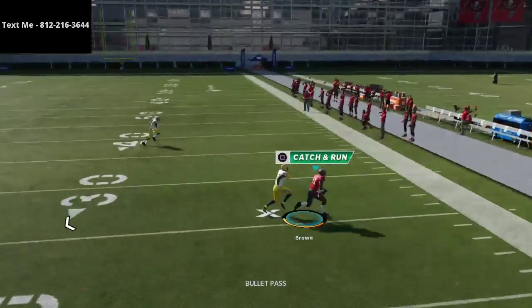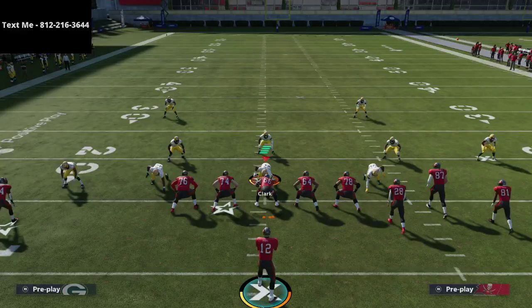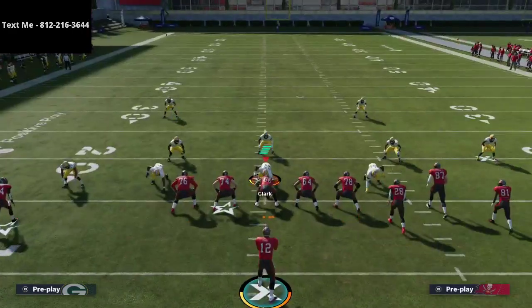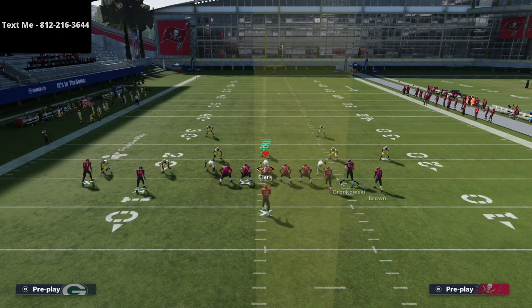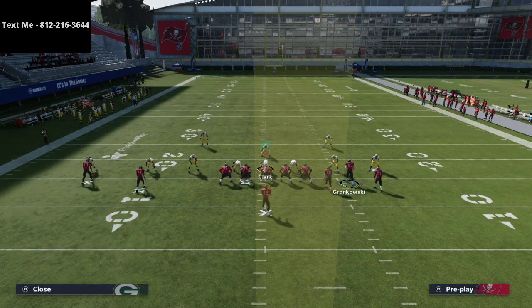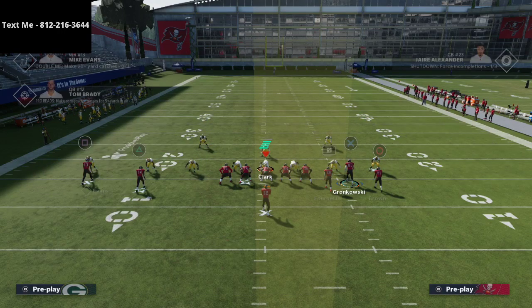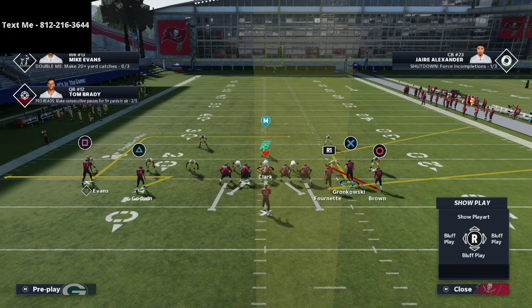These are little things you can do out of this formation that make it really effective. If you want my full scheme out of the bunch, my number is in the description. Now moving to z spot — the corner route in z spot isn't really the sharp one we want, which is why we have curl flat. But we can still use z spot effectively.